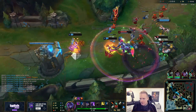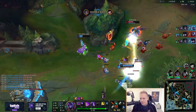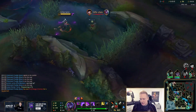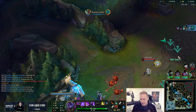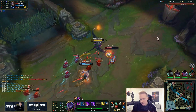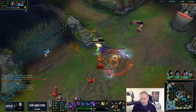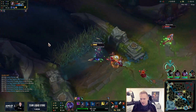Oh, Hecarim is kind of getting killed — good counter gank with Sylas, very nice counter gank. This Orianna is extremely overextended, she should be killable. She's gonna flash into it — oh, she's too clean, she's too good at this video game. I tried, I tried.